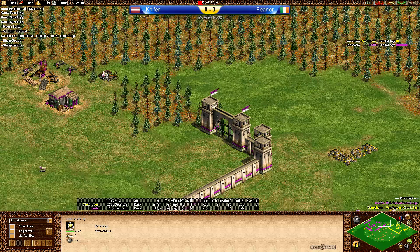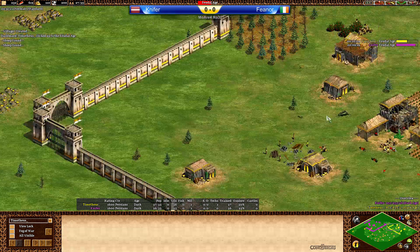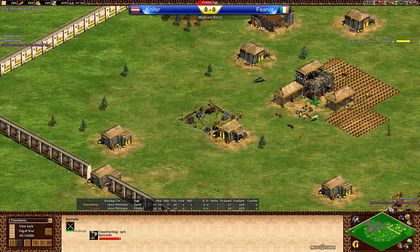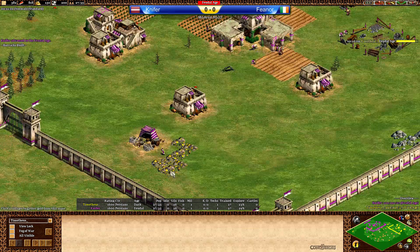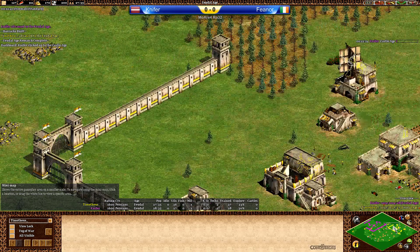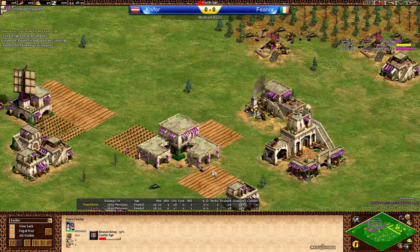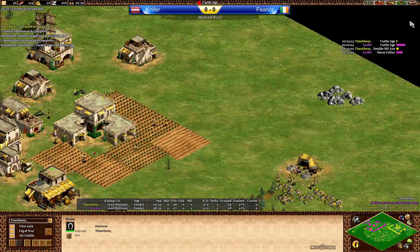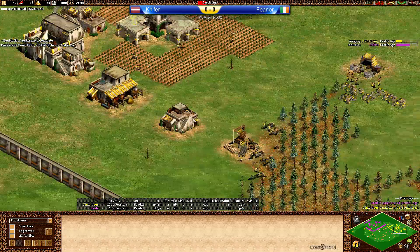Fianor is going to find two sheep, and Nypher found the sheep as well. Interesting — both sheep are free, that wasn't even a trap. Fianor going for the barracks, and Nypher going market and blacksmith — so Fianor is going aggressive here. Only one villager on gold, a little bit surprising. Is that going to be enough? I guess so.